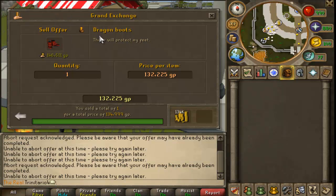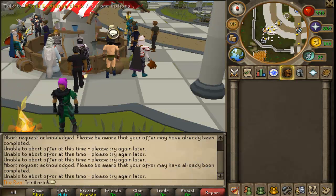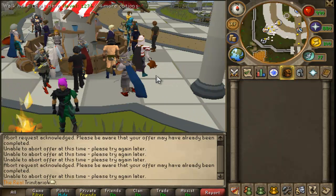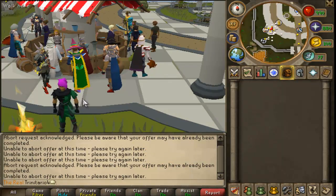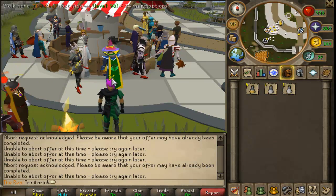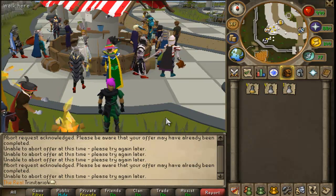As you can see here, I sold some dragon boots for 134 GP and bought them for 141 GP. This is not long-term merchanting — this is flipping. Flipping is when you buy for a lower price and sell as fast as you can for a higher profit. This is called margin. Margin is completely different from long-term merchanting.